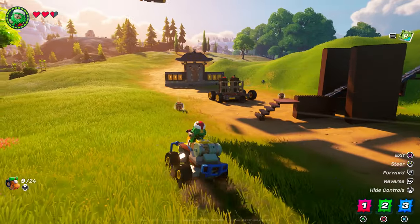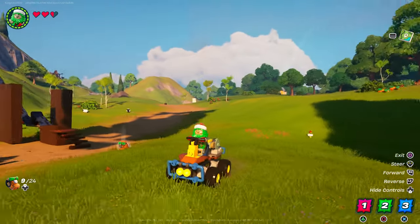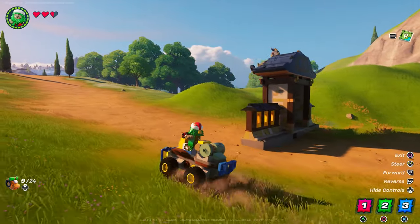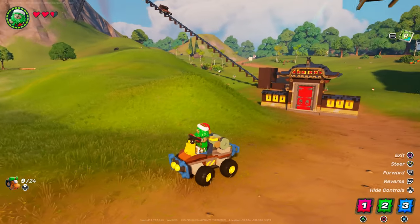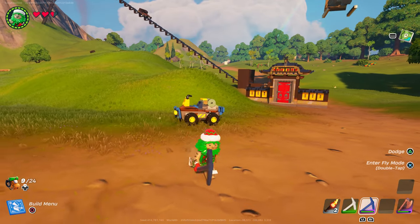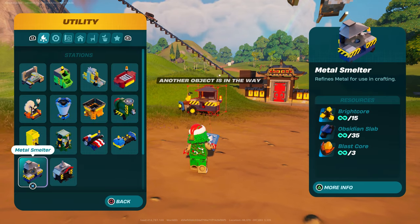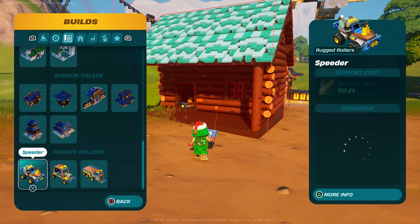It's pretty cool — you guys can definitely test it out, it is pretty amazing. You can get out of the vehicle by pressing Square if you're on PlayStation. Now I'm going to show you how to build the second car.